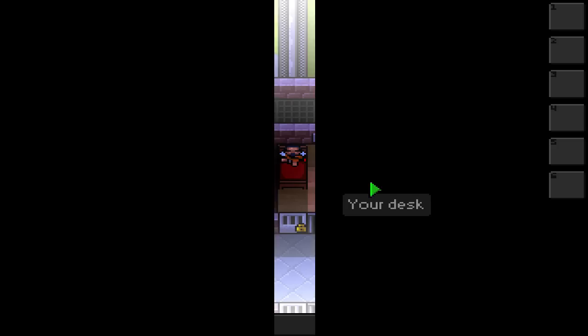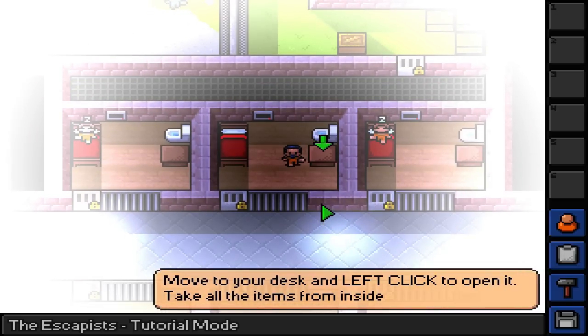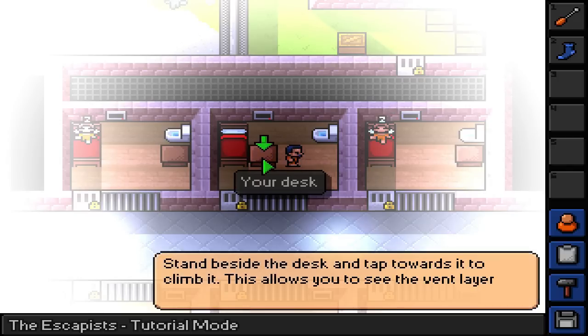Let's continue and play the game. Escaping — good times. Well, this is it, time to put this plan to the test. All the preparation, hard work boils down to this. Let's go to it. Use the WASD keys to move your prisoner. Move to your desk and left click to open it. Take all the items. On the other hand, grab the screwdriver. Stand beside the desk.